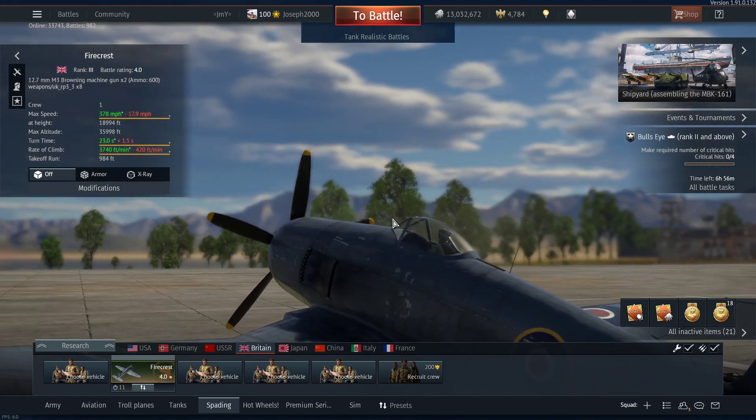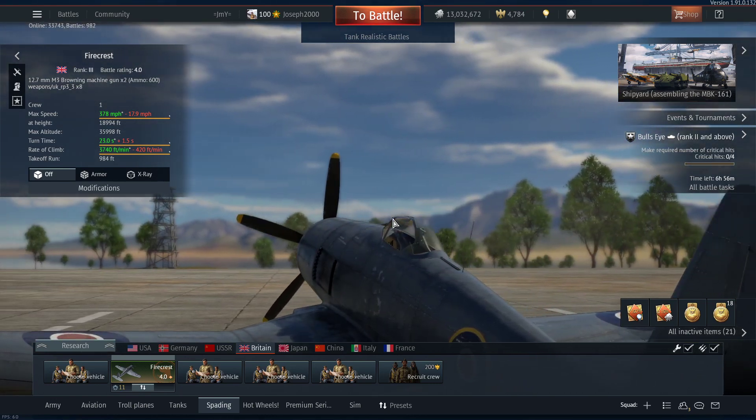The weapon name shows as: Weapons slash UK underscore RP3 underscore, three times eight. Yeah, that's a bit lazy Gaijin, you might want to get around to that. It's either CSS script, Python, or probably something in Unity.